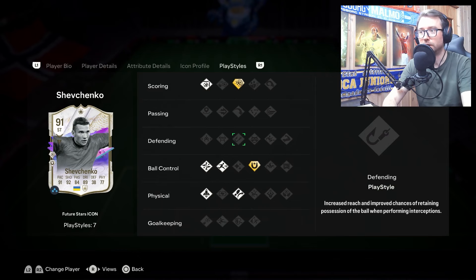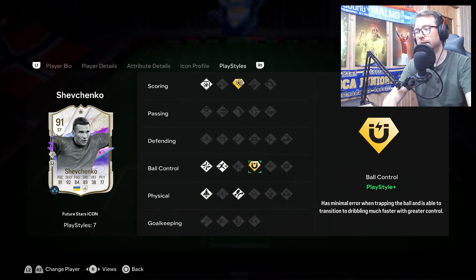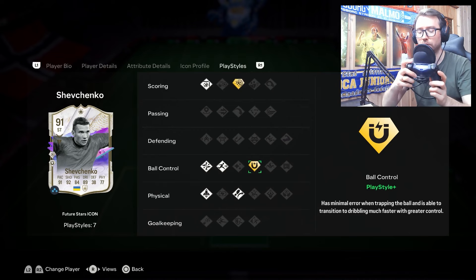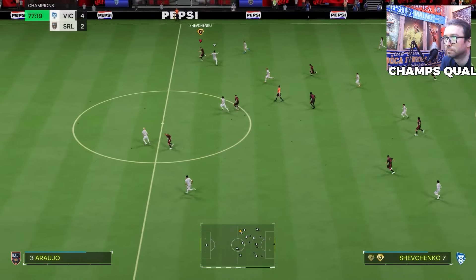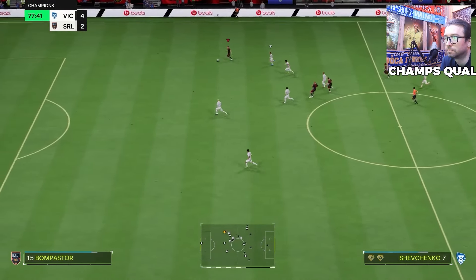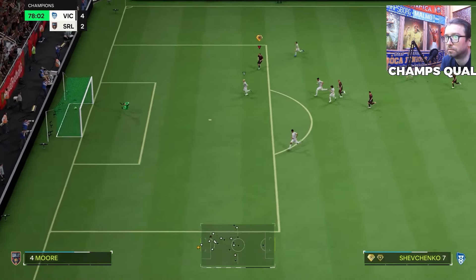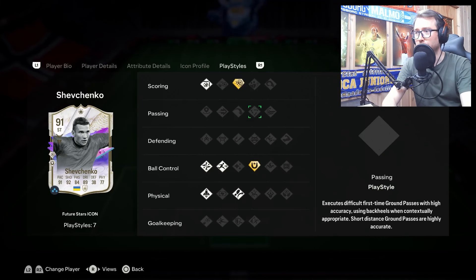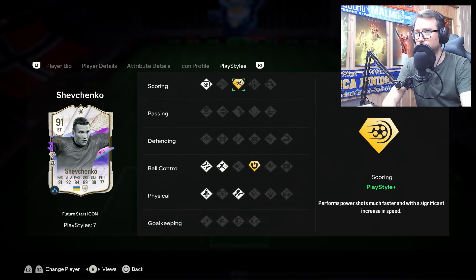Moving to his play styles, he has Power Shot+ and First Touch+. The First Touch+ is very noticeable — using R1 and flicking the right stick when receiving the ball gives him a very nice first touch that can lose defenders. I'll cut in some highlights to demonstrate how effective it is.